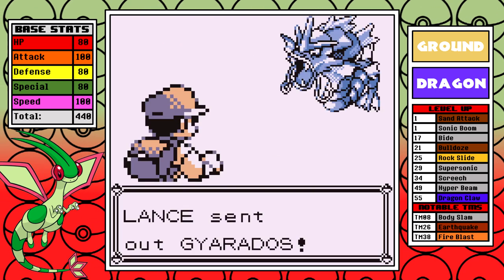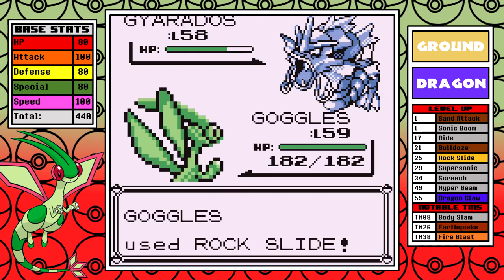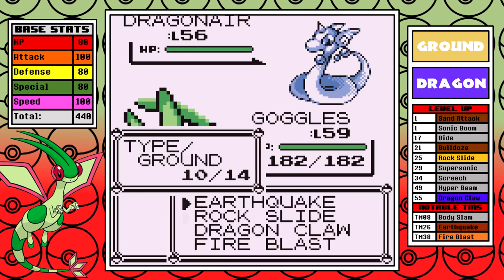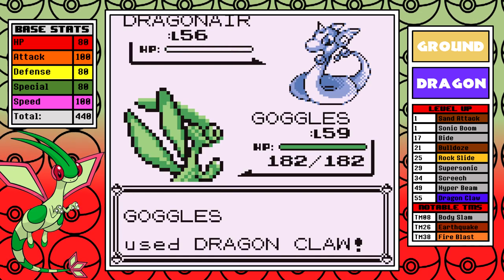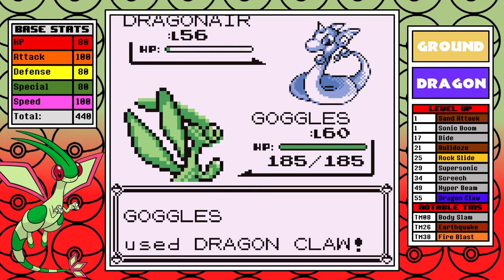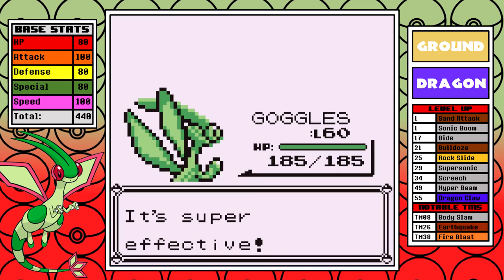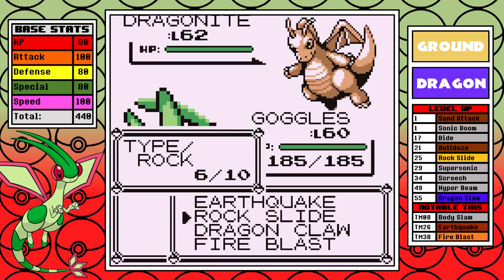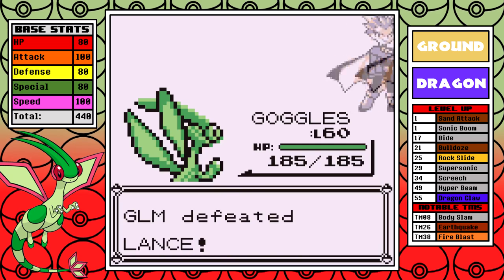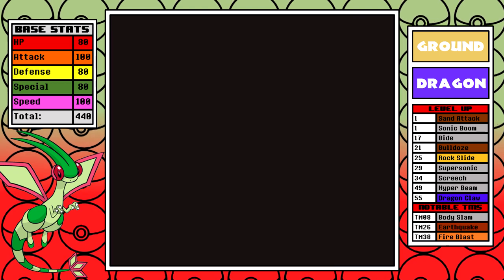Next up is Lance. I start off with a critical hit rock slide — in my other runs it was a one-shot without the crit, but since I'm missing some Proteins that crit may have mattered. The two Dragonairs are where dragon claw comes in key — it's the one place in the entire game where having actual dragon damage helps out a lot, and it's always a treat to see it in Gen 1. I also have rock slide for Aerodactyl, another one-shot. Last up is Dragonite — I go for dragon claw since it has STAB, and that's the end of the Lance battle.